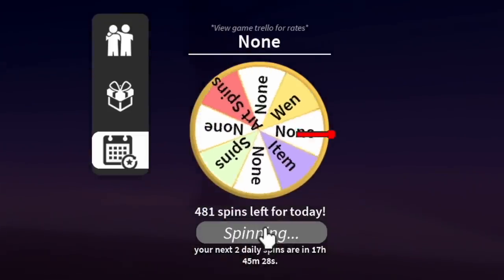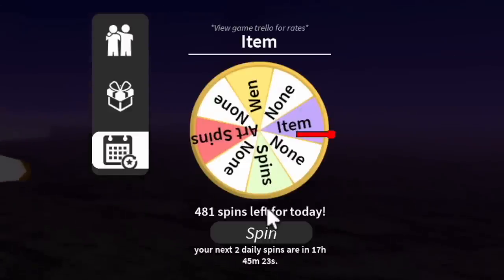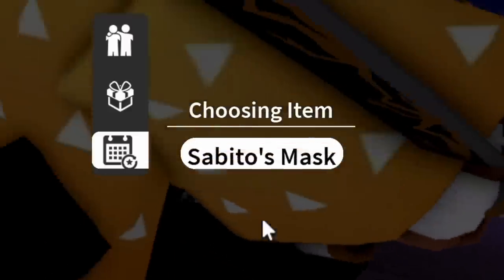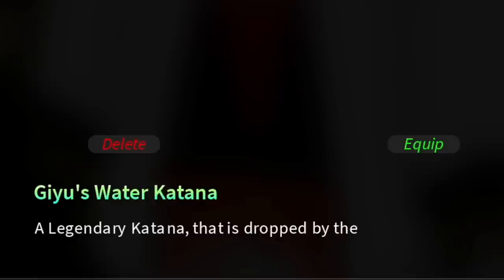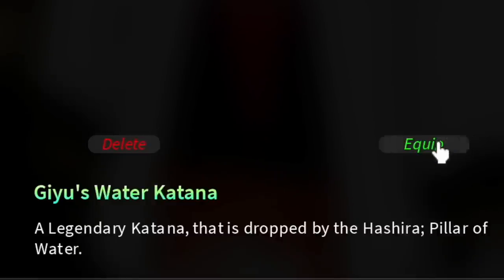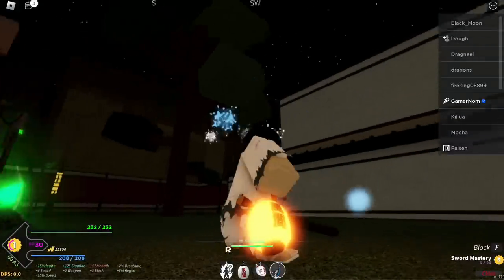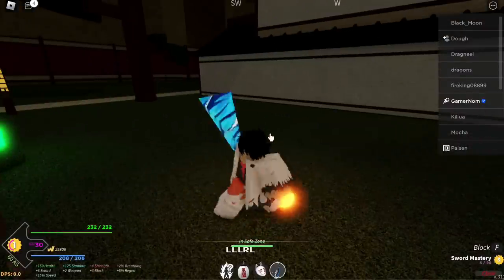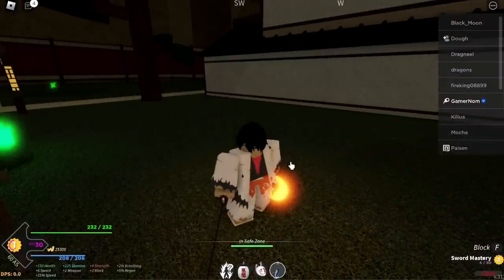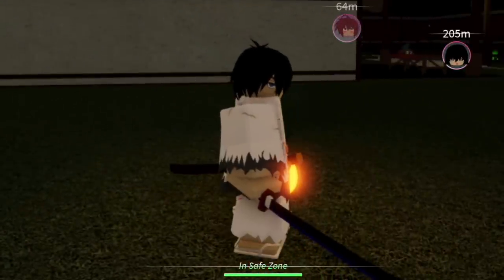Next up guys, at spin 482 we got — just joking guys — at 481 spin we got Giyu's Water Katana. This is a Legendary Katana, it is used by the Pillar of Water. Let's turn on our Lantern because it's nighttime. Every time I slash, there is an effect. Not bad. So guys, is Giyu your favorite Hashira? Comment it in the comment section.